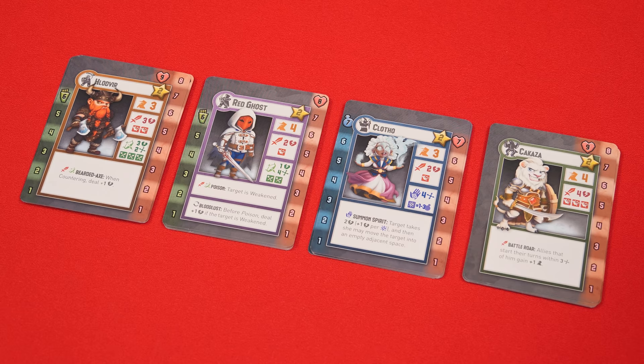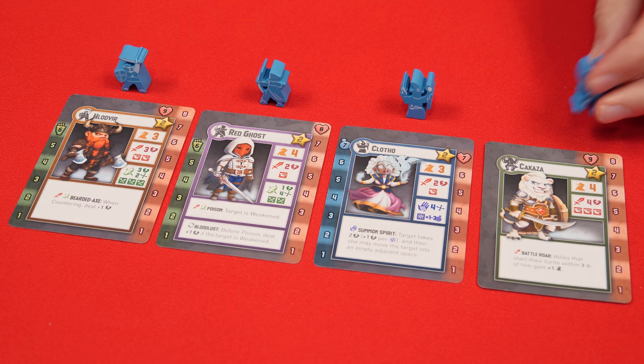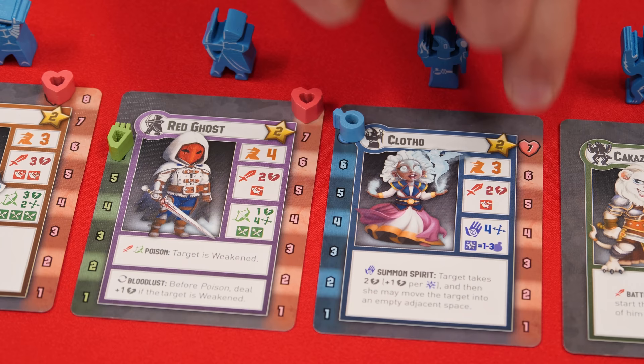The four classes are Fighters, Rogues, Wizards, and Beasts. These are shuffled separately and then each player receives a random unit of each type to put in front of themselves. They then take a matching unit token for each one in the color of their choice — for example, the blue Fighter, Rogue, Wizard, and Beast. Each unit has a red health track and may also have a green ammo or blue mana track on the other side. Collect and put the matching colored markers on the highest value of each of those related tracks.